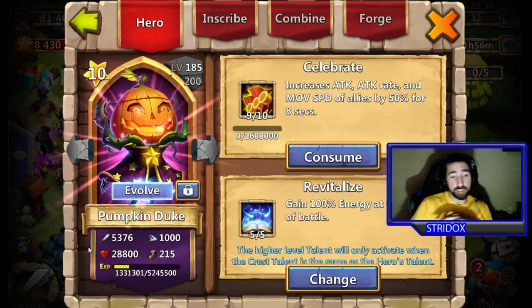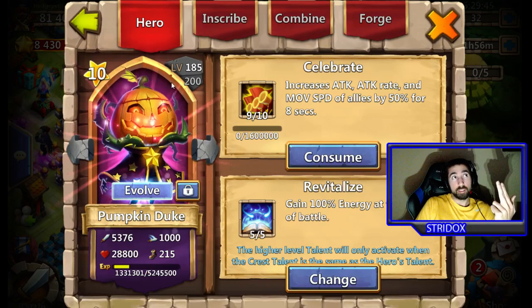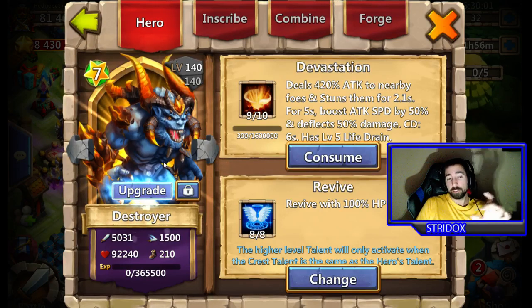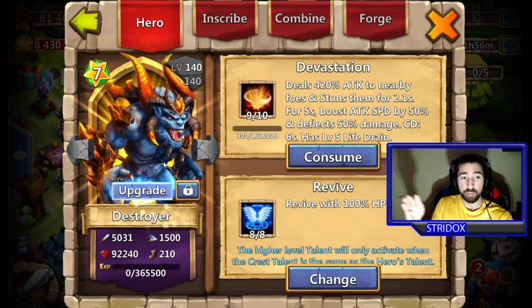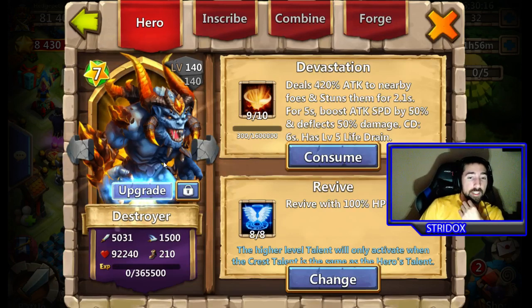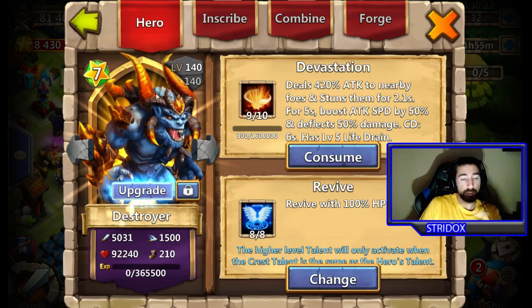An evolved Destroyer at level 1 was stronger than a regular Destroyer at level 180. That is the same for every hero — evolving your hero will make it stronger than its original maximum level. Your talents and everything roll over onto the new evolved hero.